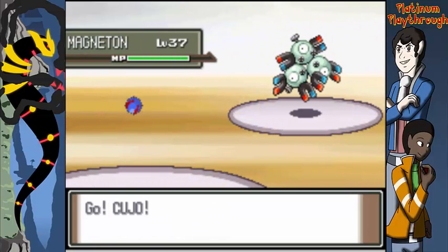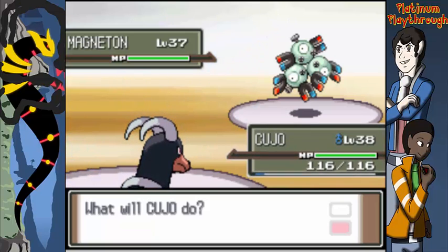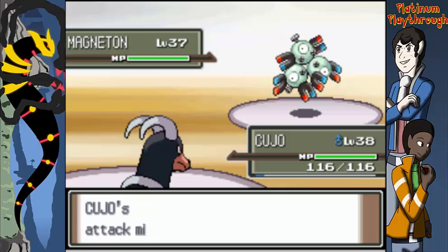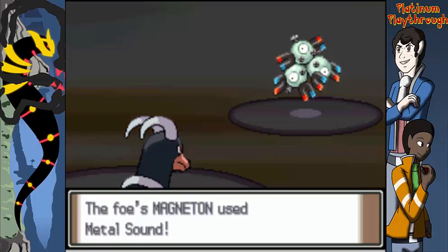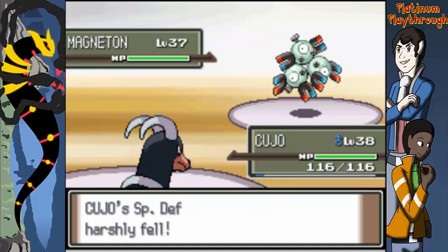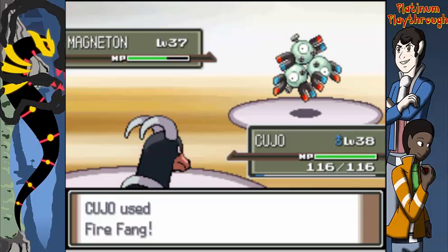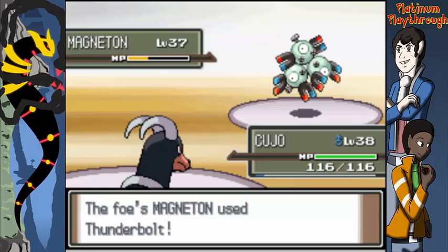Byron leads with Magneton. He's level 37 so his ace is probably around level 40 — I think we're good. That doesn't have Levitate does it? No it does not — which actually makes me want to switch to Batman. We'll see how much this does. All right, decent amount of damage.